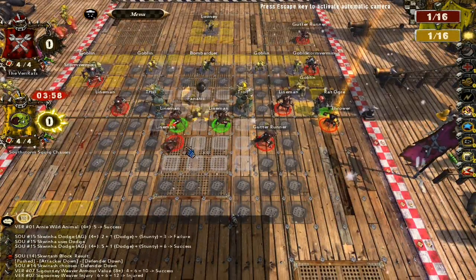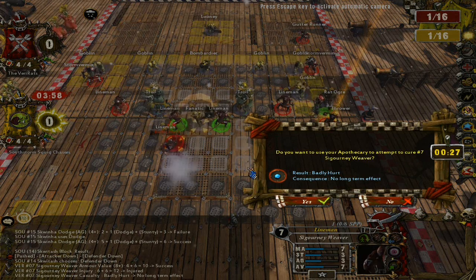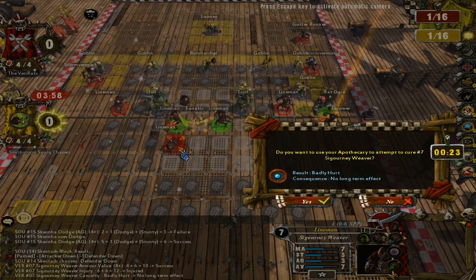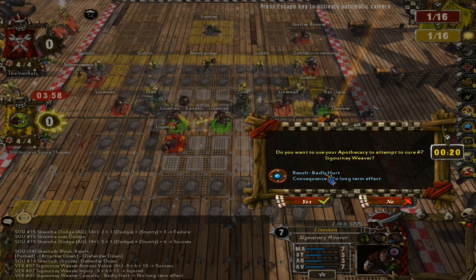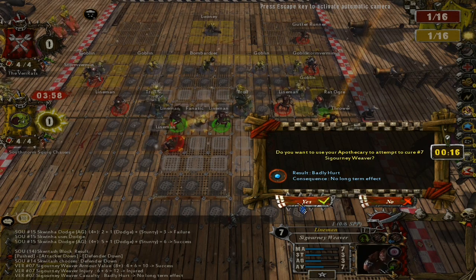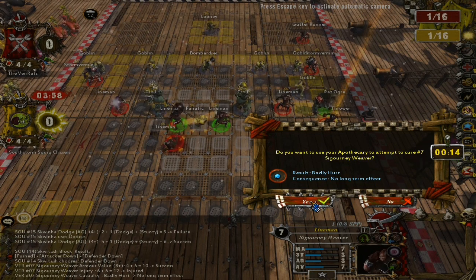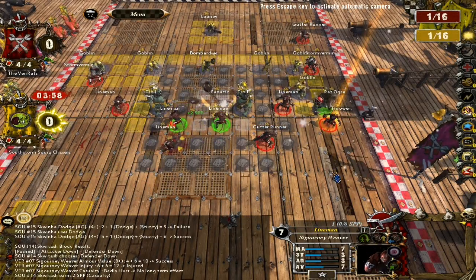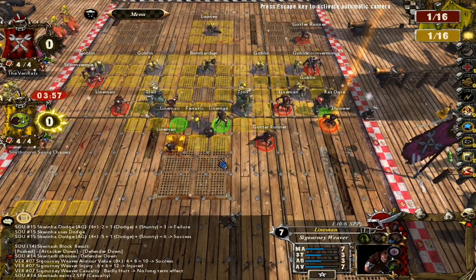Pogo ran all the way down there. It's snowing. We already got an injury — on Sigourney Weaver. The Fanatic injured her. Result: badly hurt, so she's just out of the game with no long-term effect. I am not going to re-roll that — I think that's okay. We've lost a player. Great start.